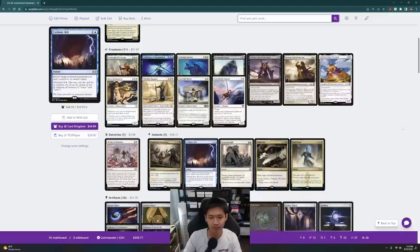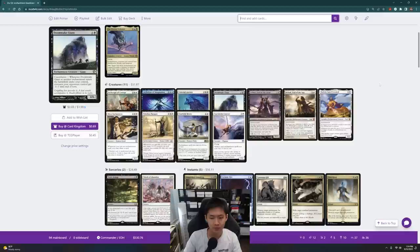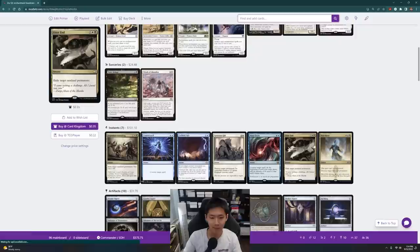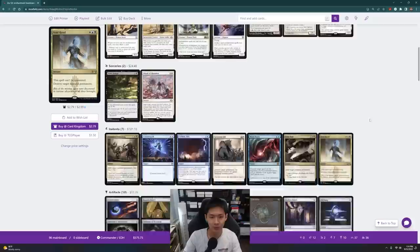I could also put in Toxic Deluge — if I'm gaining a bunch of life, I can probably pay a bunch of life. And finally I'm going to add in Counterspell and Mana Drain — Mana Drain helps me get a lot of mana and counters a spell I don't want to resolve. I could also put in Path to Exile and Swords to Plowshares, but we'll see — I want to add as many enchantments as possible.